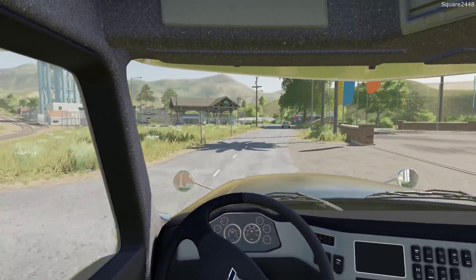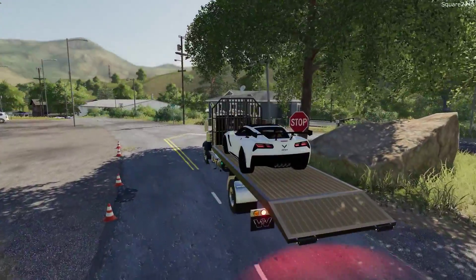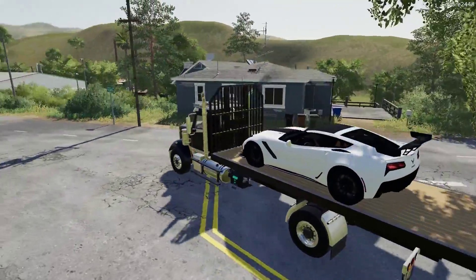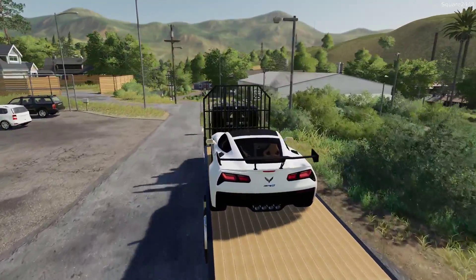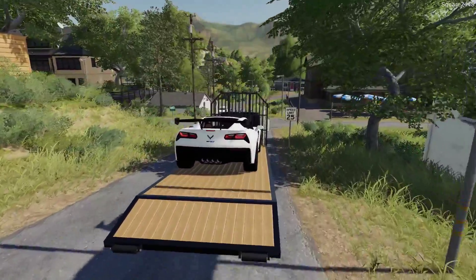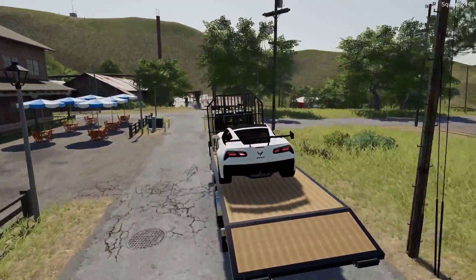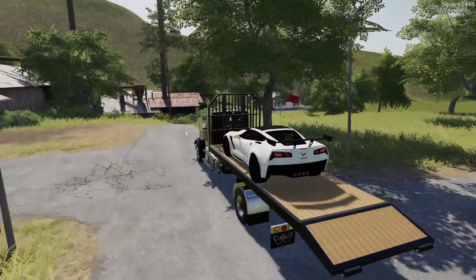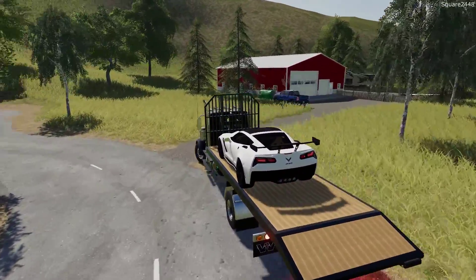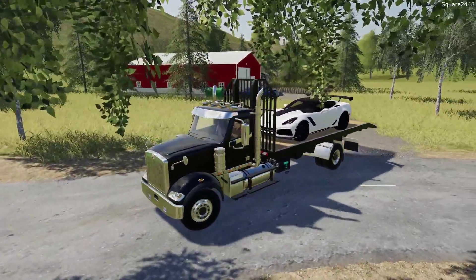This is a pretty expensive repo. I really wanted to do these repos in the order of what they are valued at. The next one, the 2019 F450, is just over $80,000. Usually you want to get the most expensive ones first before you go after the smaller pay ones, because you get a bigger percentage, especially for a vehicle like this. I've really been enjoying the repo series so far on the Ravenport map.